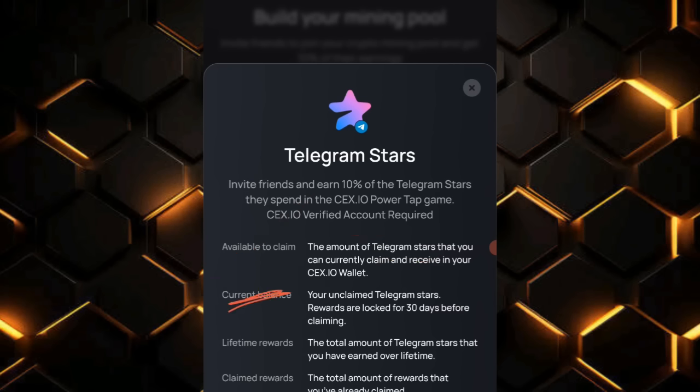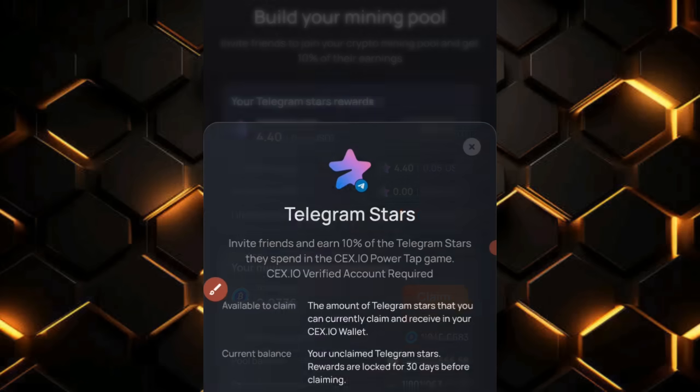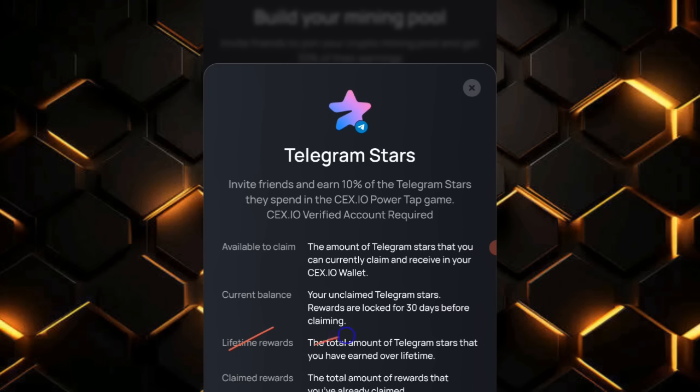Your current balance is the unclaimed Telegram Stars, and your rewards will be locked for 30 days before you can claim. I have a current balance of 4.40 stars — it will be locked until after 30 days, then I'll be able to claim it. The lifetime rewards shows the total amount of Telegram Stars earned since you started using the bot, and the claimed rewards shows the total you have already claimed.